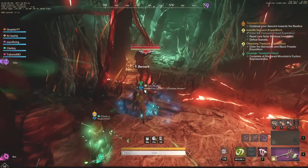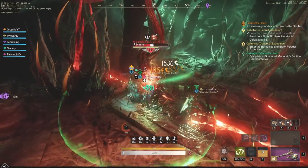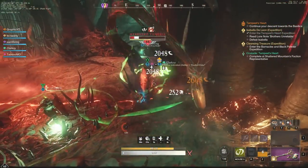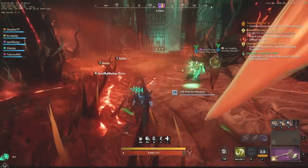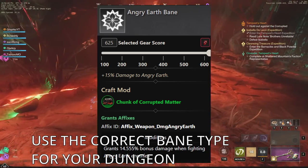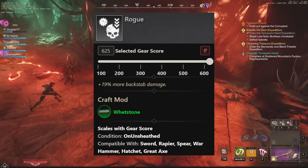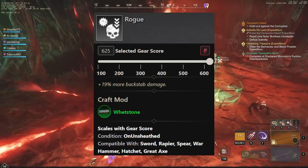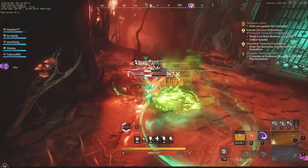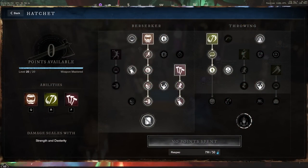Hey everyone, it's Graphic back with another video, and today we're going to be taking a quick look at the top 6 PVE builds in New World. You can see that we are doing a lot of great damage in this Tempest run with the Raging Torrent with the Hatchet. It doesn't mean Hatchet is the only weapon to go though. Angry Earth Bane is going to give you that plus 15% damage to Angry Earth, and then Rogue is also going to give you 19% more backstab damage. So we're going to start off with 4 DPS builds, going into a Healer build, and then last but not least a Tank build.